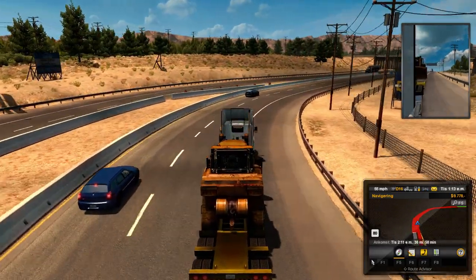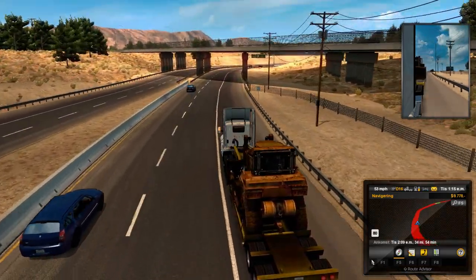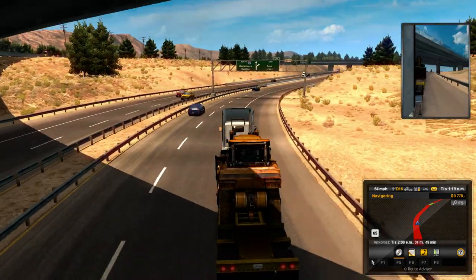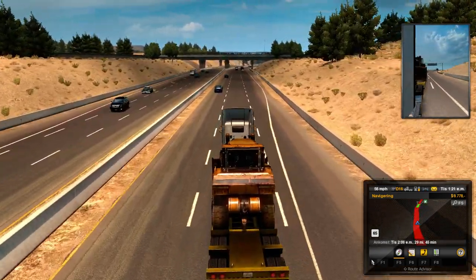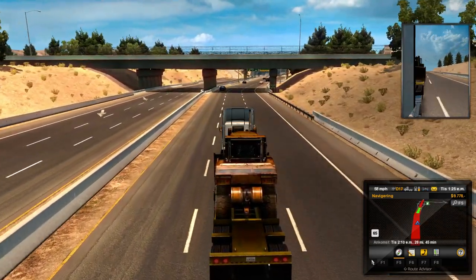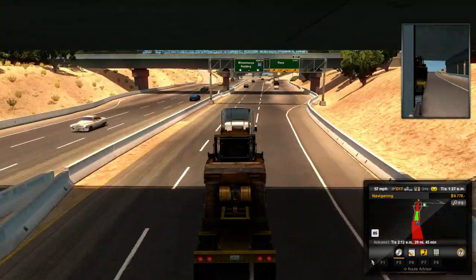One mile to Reno. One mile to Reno exit. Reno east-west — I don't know which we're going to take up here. We don't seem to be going that way; we're going to deliver this Caterpillar somewhere else.